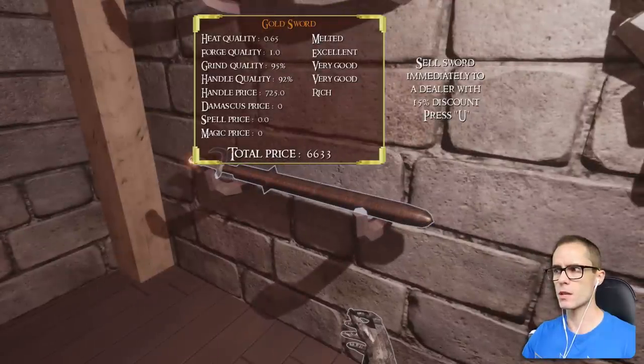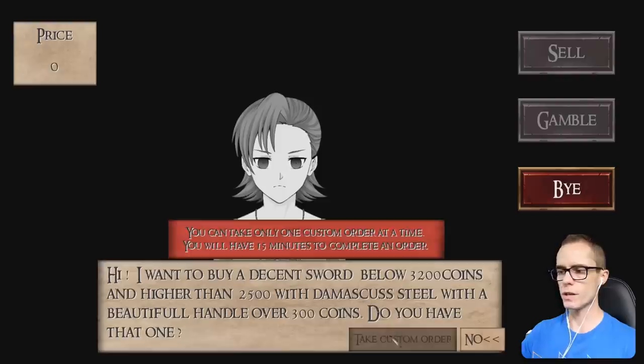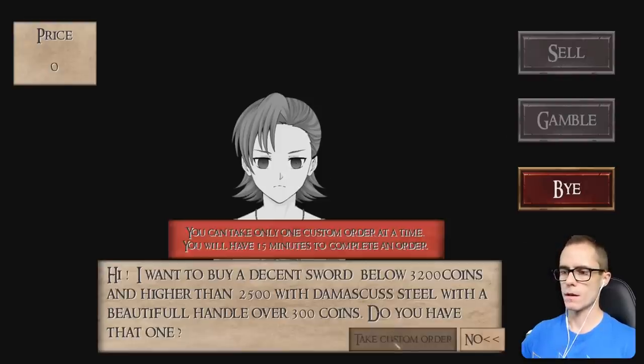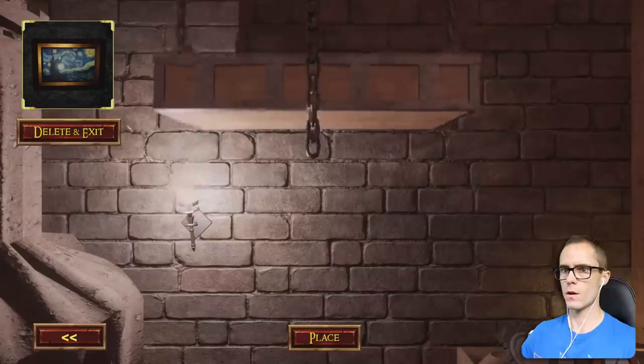I actually melted the gold. Do you want to exchange something? Where's the option to exchange? I want to buy a decent sword below 3,000 coins and higher than 2,500 with Damascus steel. I'll take the order. Oh cool, I've got a painting.